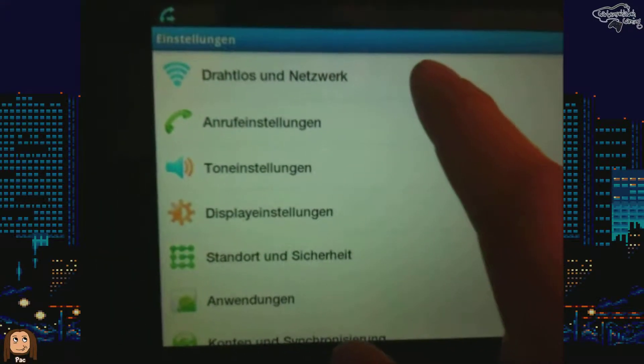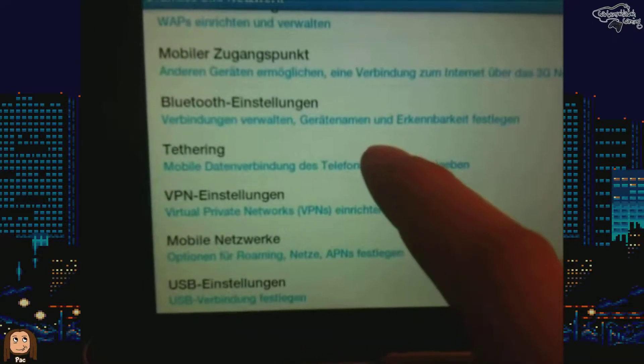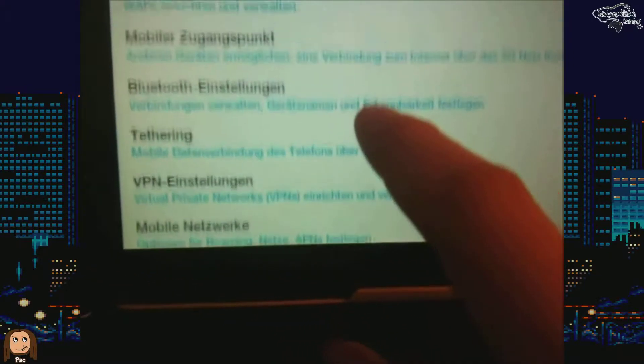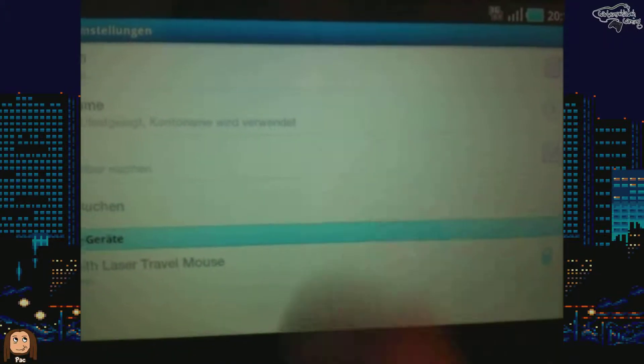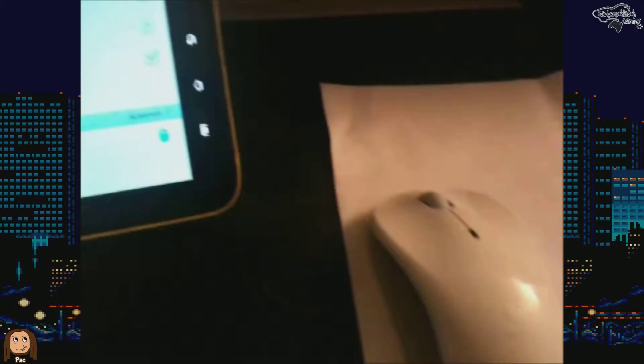Don't worry — it's a German Galaxy Tab so everything on screen is in German, but basically we go into the network settings and then look for the Bluetooth settings, which are here. Inside the Bluetooth settings we first have to turn the Bluetooth on because it was off.